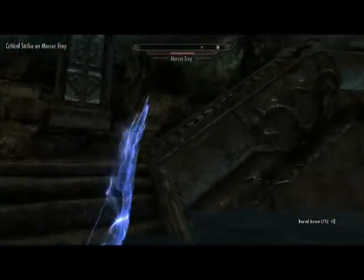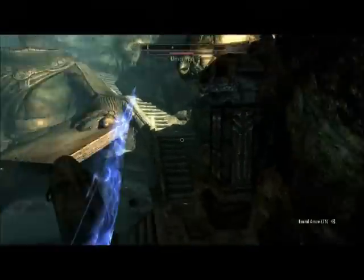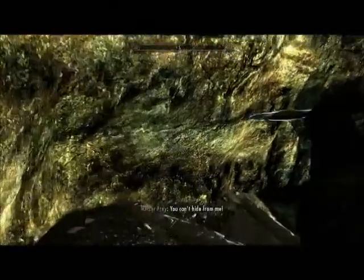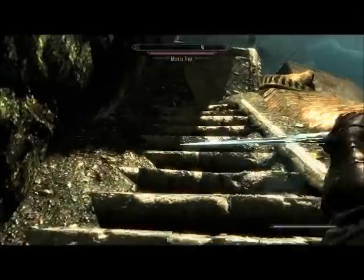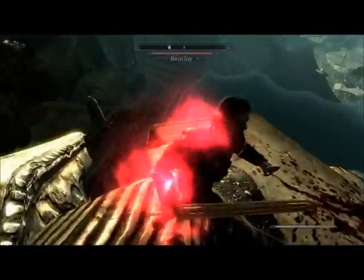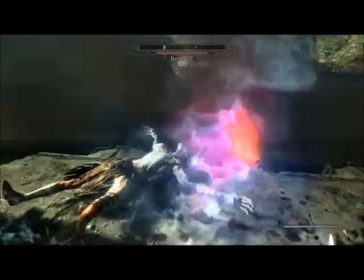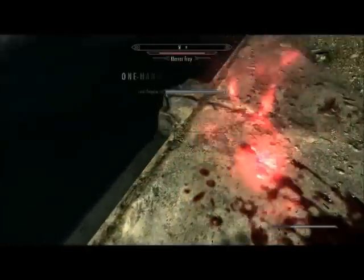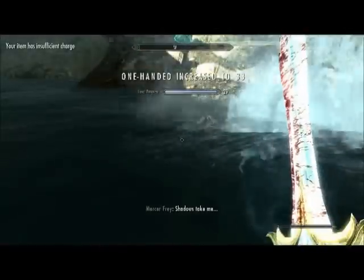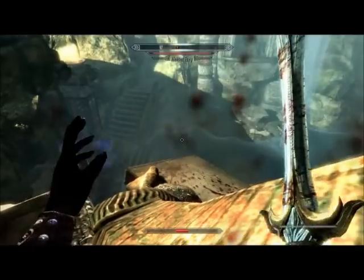If he gets too close to you, you can hop off the edge and run around in a circle, as he will typically retreat back to his original starting point. If instead you favor melee attacks, I recommend using Chillrend and a detect life scroll on the other hand, as you can keep him paralyzed as long as you have charge. If you have the Unrelenting Force shout, a third way to kill him is to shout him off the edge.